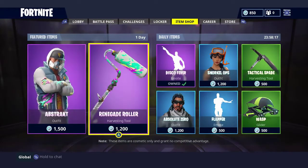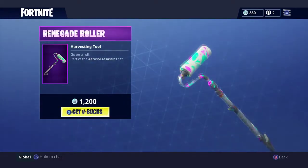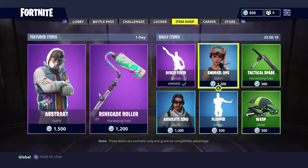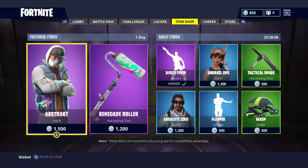So yeah, the new items — the abstract outfit as well as the renegade roller. Like I said, let me know if you're going to be getting any of these items. The featured items will be here for the next couple of days, so you have about 40 hours to decide if you want to buy them or not.